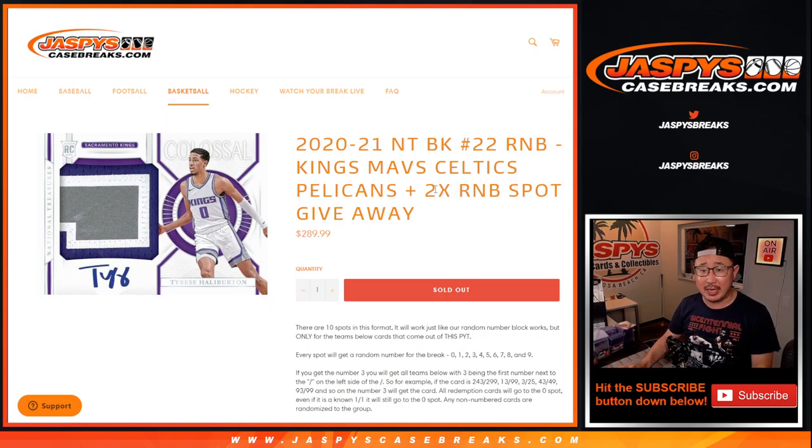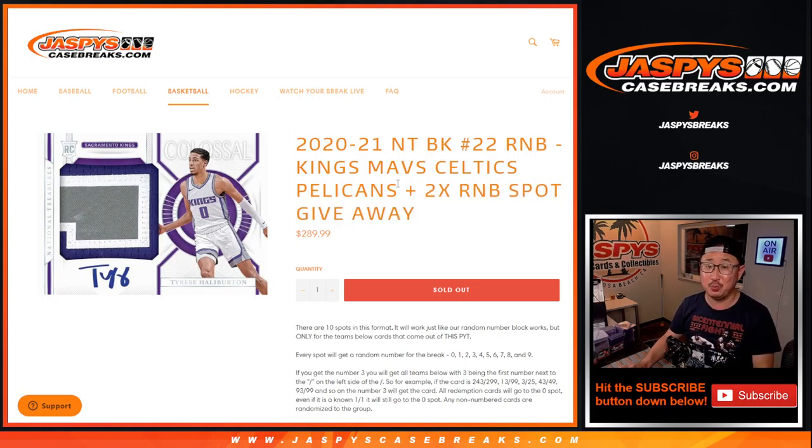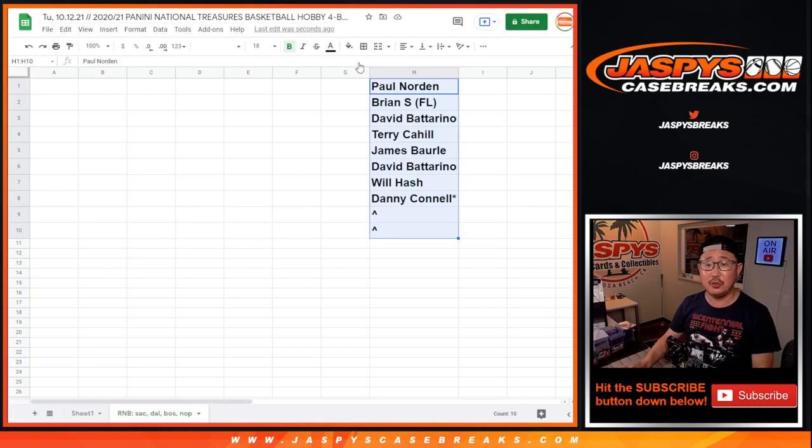So two different dice rolls happening here. In each of those number blocks, we're giving away two spots. We're only selling eight spots outright, randomizing those eight spots. Top two get extra spots, which is pretty nice, especially at these price points. The first dice roll will be the giveaway, and then the second dice roll will be randomizing your names and then matching up with the number.